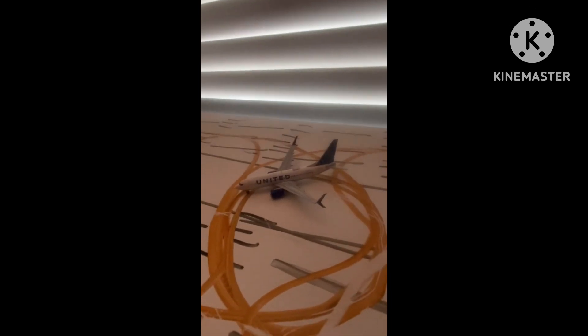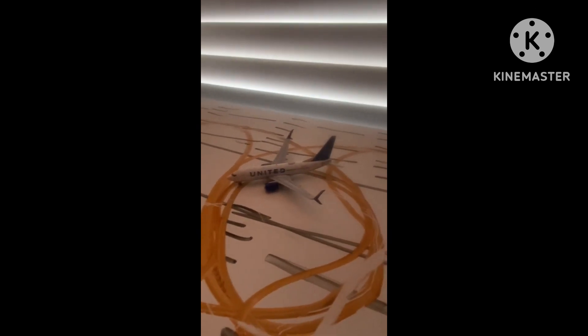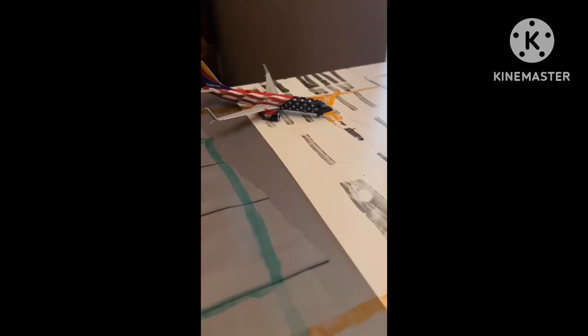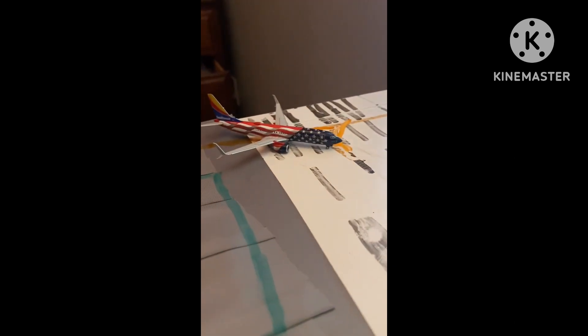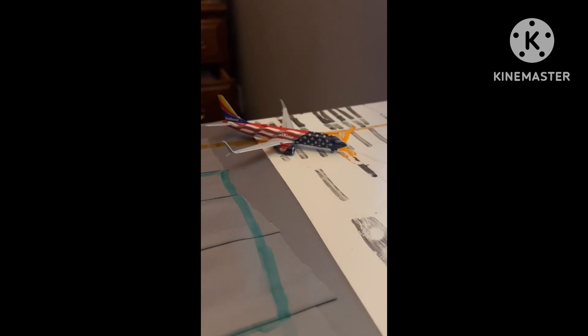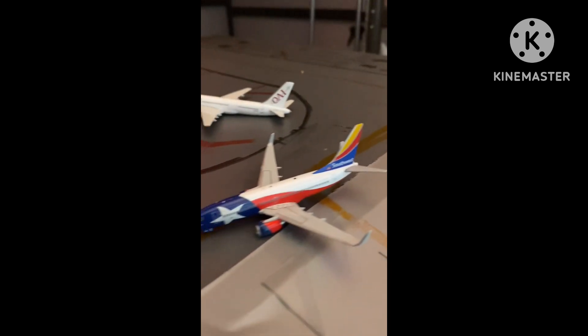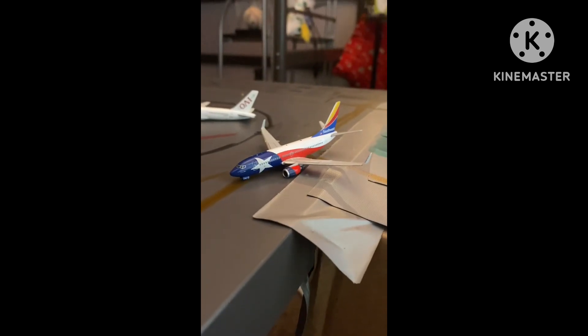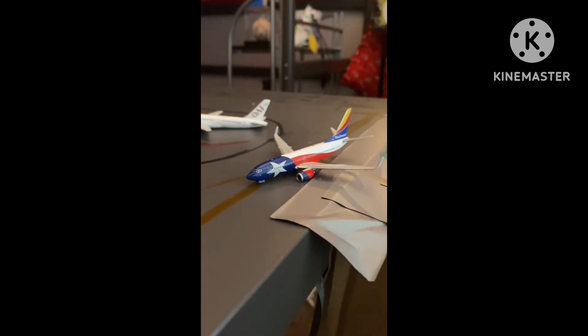Let's get started. Right here we have a United 737-700 heading out to LAX. Next we have a 737-800, Freedom One, heading out to Baltimore. And right here we have a 737-700 heading out to Omaha.